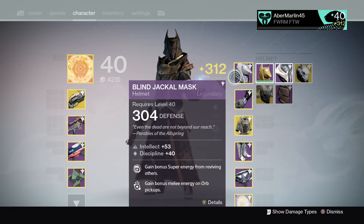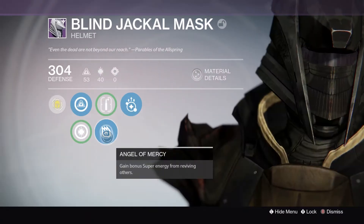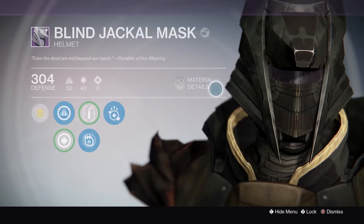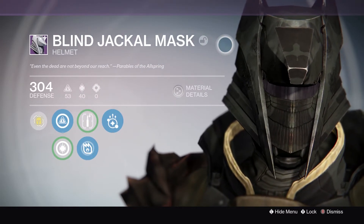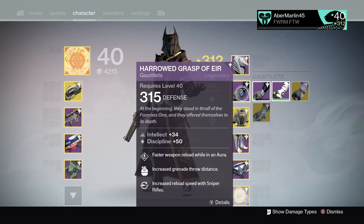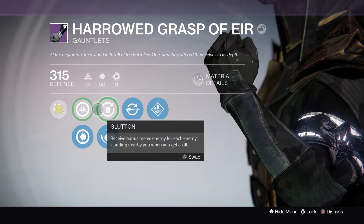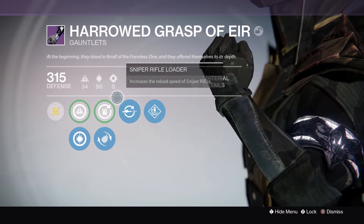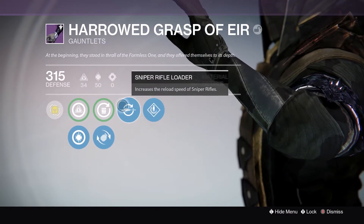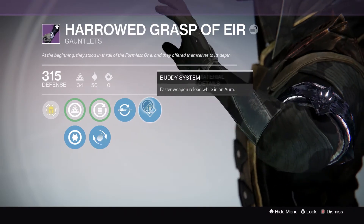For this helmet, it's the Trials of Osiris helmet — it's a really good helmet. It's also got the Angel of Mercy perk, which means when you revive people it gives you a little bit of extra super energy, so you get your supers slightly faster than other people. These gloves are from the raid, King's Fall hard mode. They're really good because they have intellect and discipline, grenade throw distance which is good for the firebolt grenade, and sniper rifle reload which is nice because I like sniping and it lets me get back into action faster.